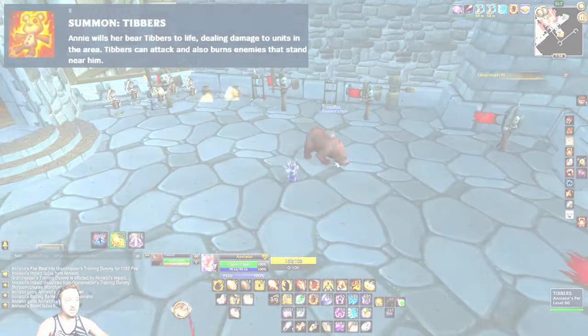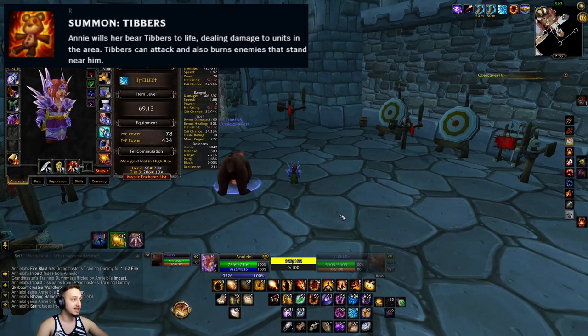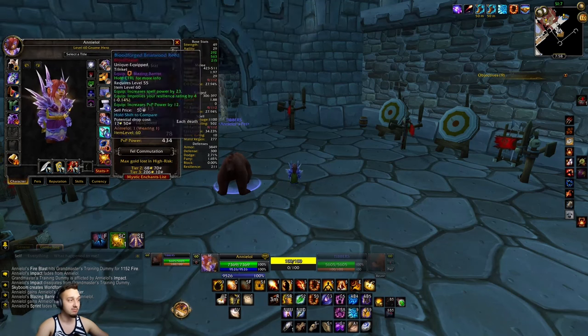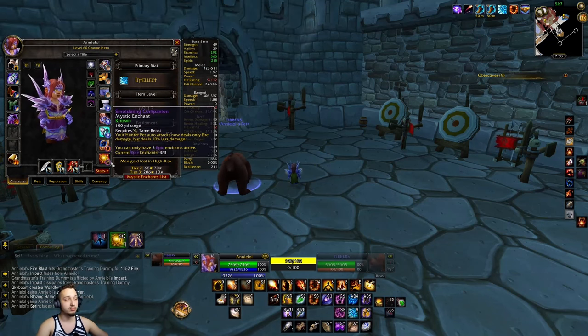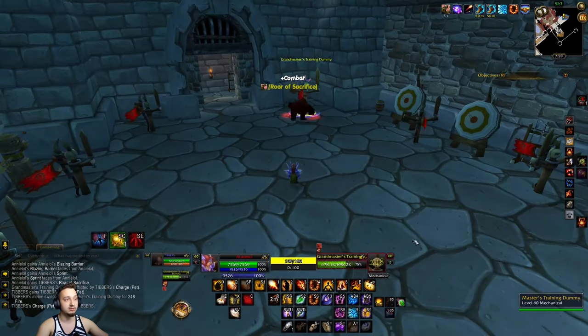Last but not least, the mighty Tibbers — the flaming bear — which is Annie's companion, the little teddy bear she turns into a raging flame monster. That's accomplished by getting the Smoldering Companion mystic enchant. It reduces your pet's non-fire damage by 10%, but we have Mr. Tibbers here himself — the fire bear — and we can sick him on the enemy.